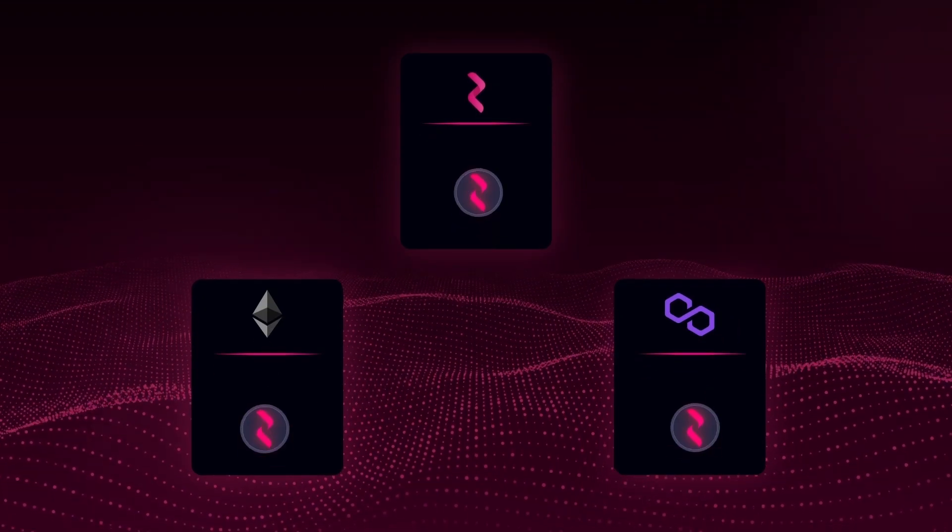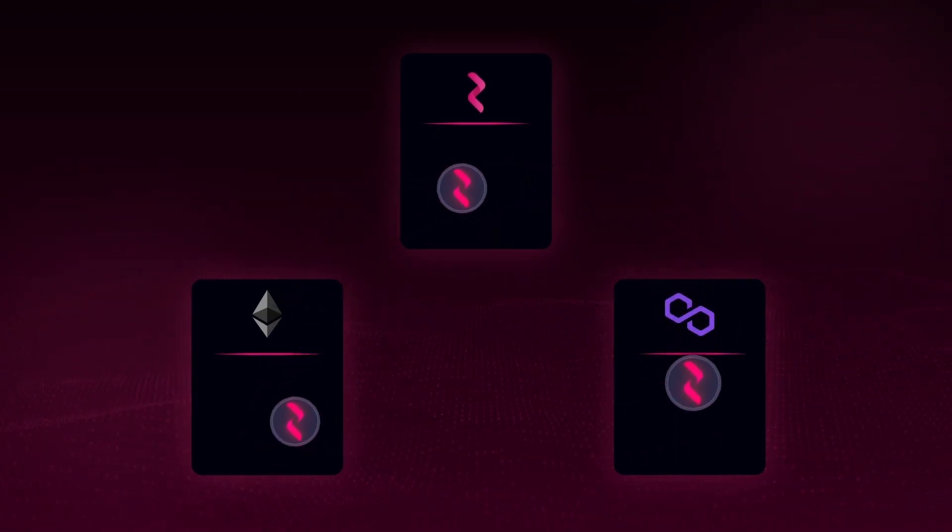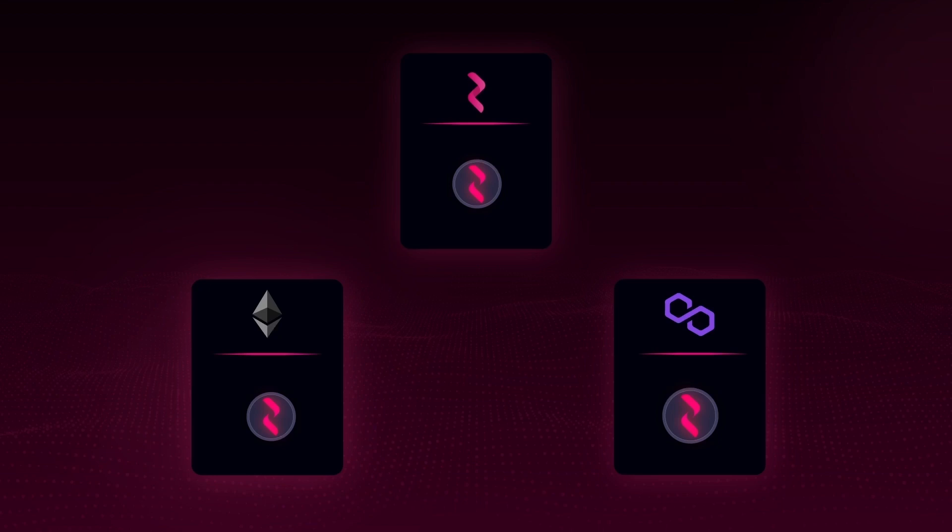Remember that once you migrate the tokens, your new route tokens are one-to-one fungible between Polygon, Ethereum, and Router Chain.